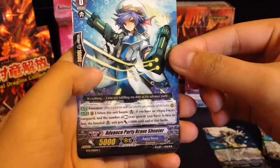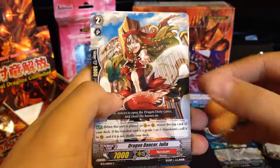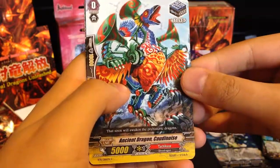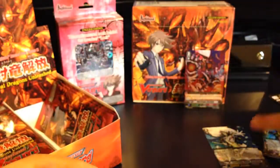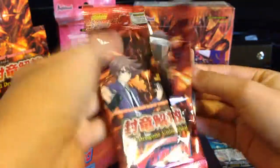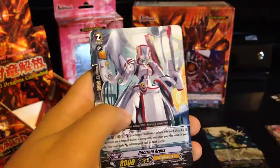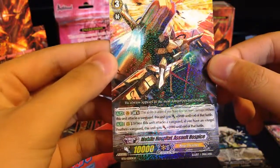I see a rare there. There it is — Advanced Party Brave Shooter, the starter I was looking for. Dragon Dancer Julia, another Draco Kid, Ancient Dragon Caw De Noise, and their 10K Beat Stick, and a Kersey, Doc Droid, and a rare Mobile Hospital Assault Hospice. They have really, really long titles.